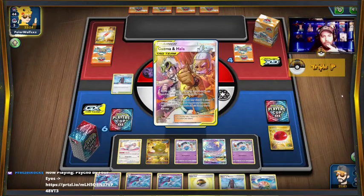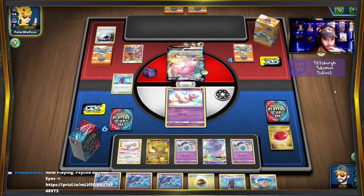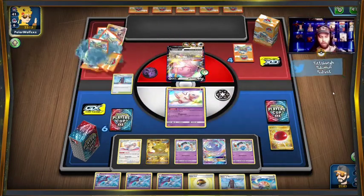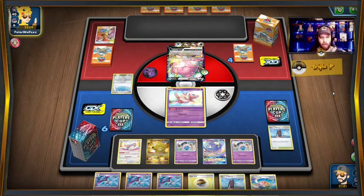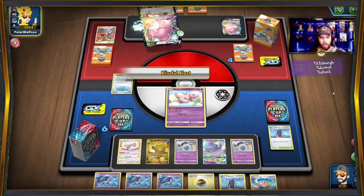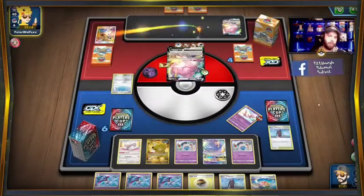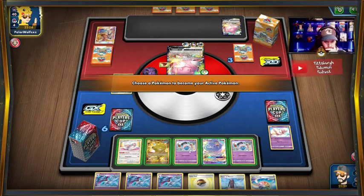They're gonna probably find a Swell and bump it. Path to the Peak — we don't care about Path to the Peak here. Octillery doesn't like it, but if they have no way, we just bump it with our Tower of Waters. Do they get a second Blissey set up? Yes. So what's their HP — 250 plus? They have 300. We could definitely do that.